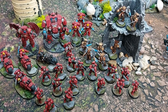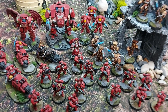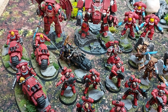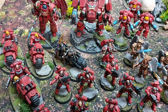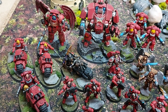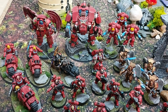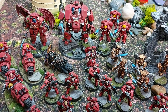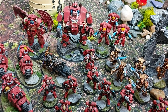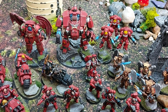Here's the Blood Angels force — one battalion led by the Primaris Chaplain on Outrider Bike, who is the warlord. He has the Imperium Sword and Relic Crozius, and I spent one command point to give him the Gift of Foresight warlord trait, giving him an extra re-roll to hit, wound, and save. He's taken Mantra of Strength as his litany. We also have a Sanguinary Priest with jump pack and a Librarian Dreadnought with Wings of Sanguinius and Quickening.